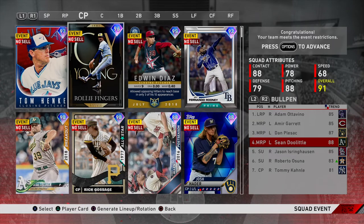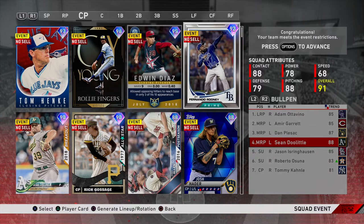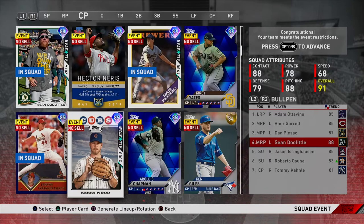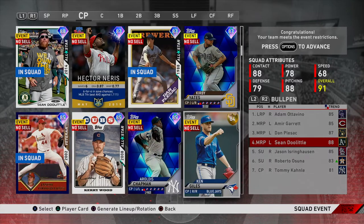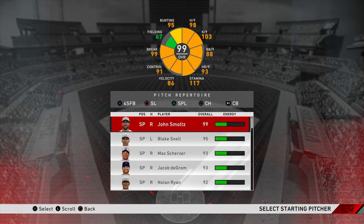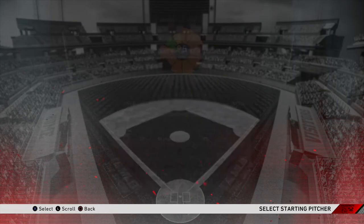Normally in my bullpen I rock out with Tommy Kahnle, Rollie Fingers, Edwin Diaz, Fernando Rodney, Josh Hader, Goose Gossage, and Chapman — so I want to switch it up and use these players. We've found our opponent so we're waiting to load in, and I think I want to throw Blake Snell. We are the home team playing in Daytona Palm.